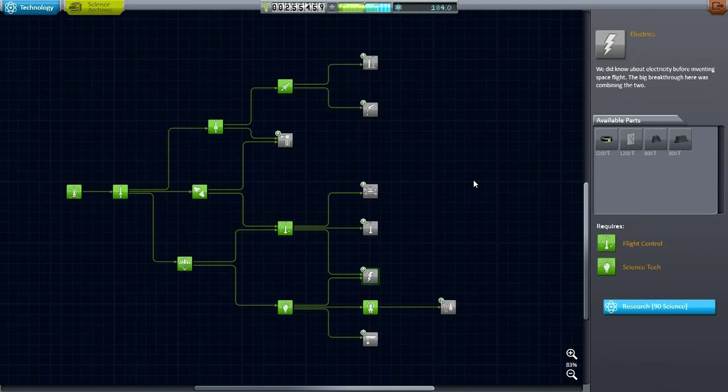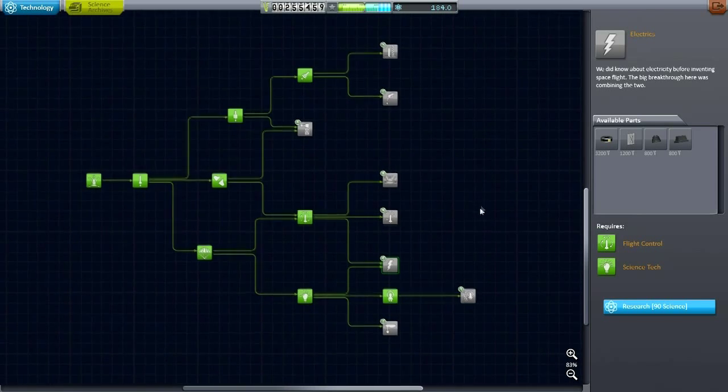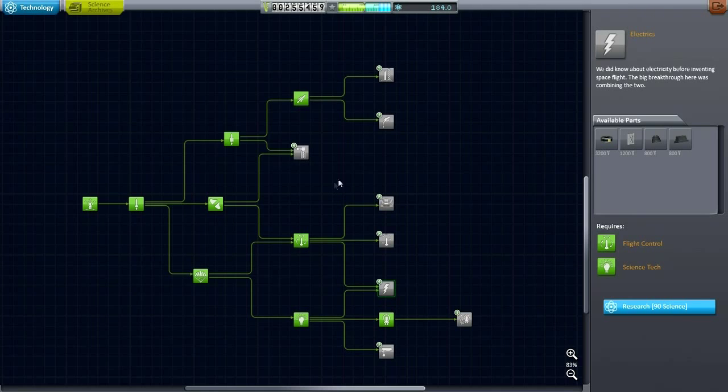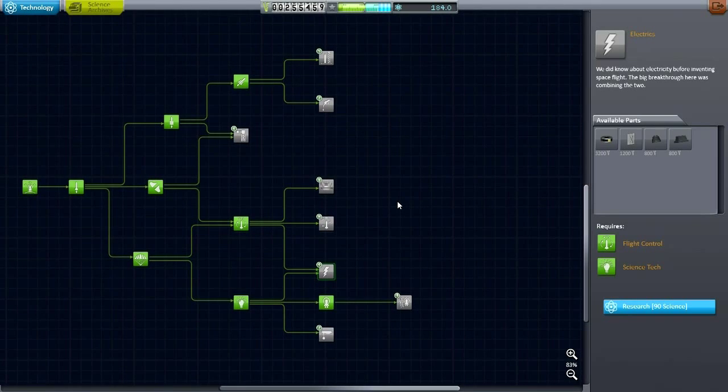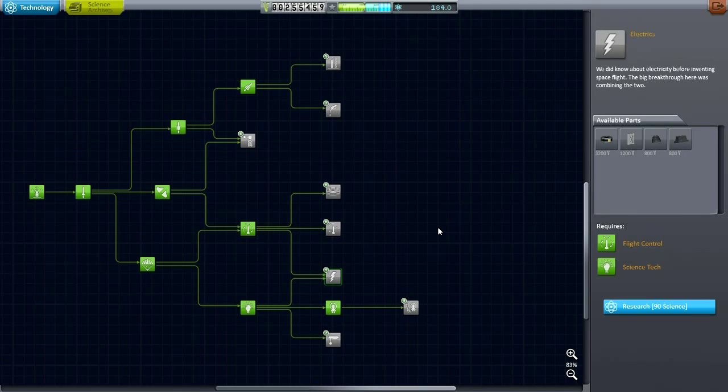Hello everyone and welcome back to my efficient design series in Kerbal Space Program 0.24.2. In this episode I hope to bring my little orbital vehicle, the reusable system, over to Minmus. Since Minmus's gravity is much less than that of the moon and getting into orbit and landing on it is so much simpler, I'm hoping to actually get on the ground on Minmus. I think the math works out for this — I haven't actually tested it — so hopefully we'll have enough fuel, otherwise we'll just have to rescue the Kerbal.